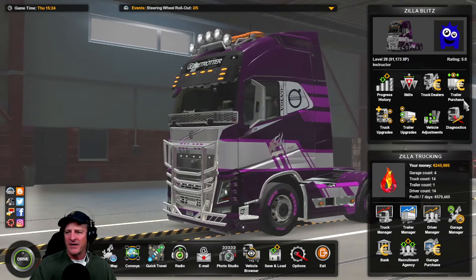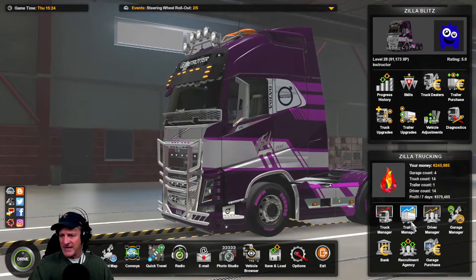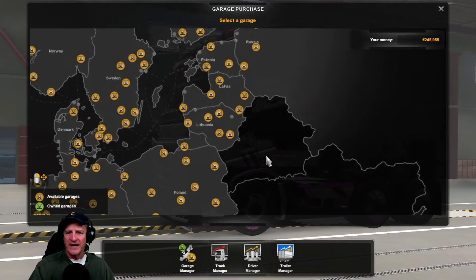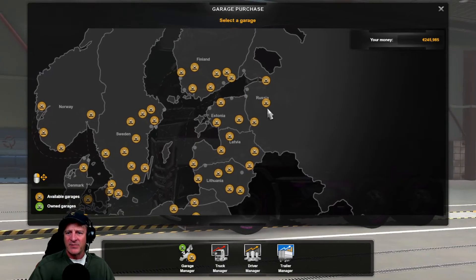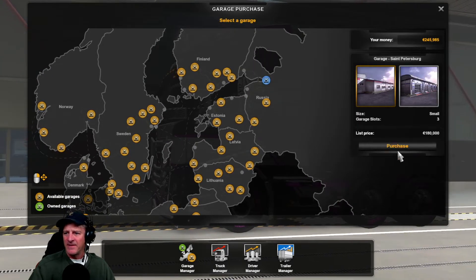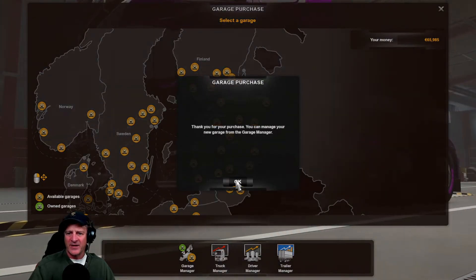Next event we'll go back to America. Hopefully I can find wheels there — that's the big thing. Let's go get a garage purchase. We can go anywhere. I think up here would be good — St. Petersburg. Let's get that one — 180,000. Purchase. Yes, all right, there we go.